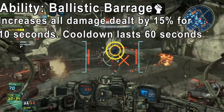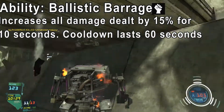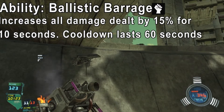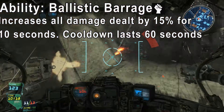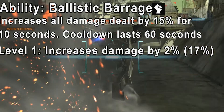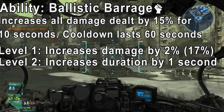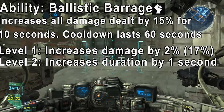In-game time, 60 seconds actually is a long time, so you just have to use this ability at the right moment when you feel you might not win the gunfight. There are 3 upgrade levels for each ability. Level 1 increases the damage by an extra 2%, bringing it up to 17%. Level 2 increases the duration by 1 second, so instead of lasting 10 seconds it lasts 11 seconds — it does make a difference in first-person shooters.